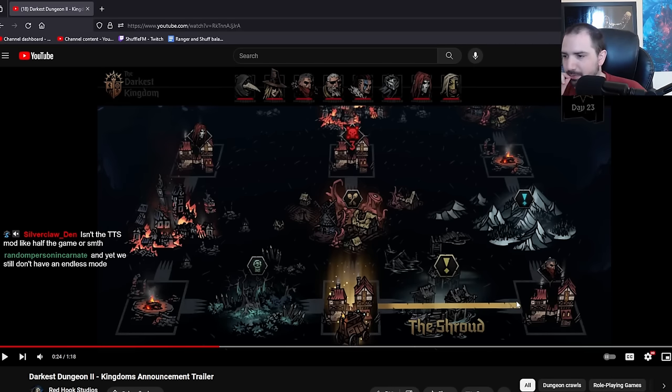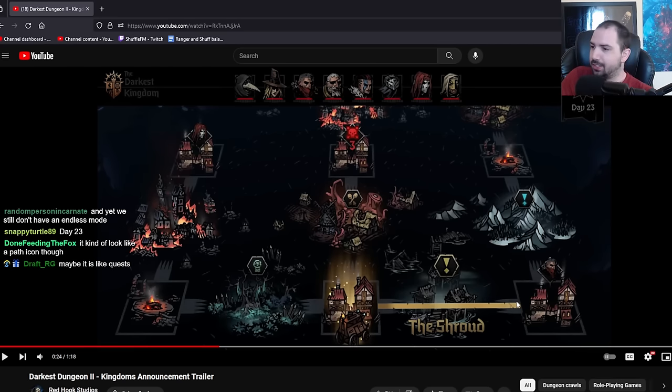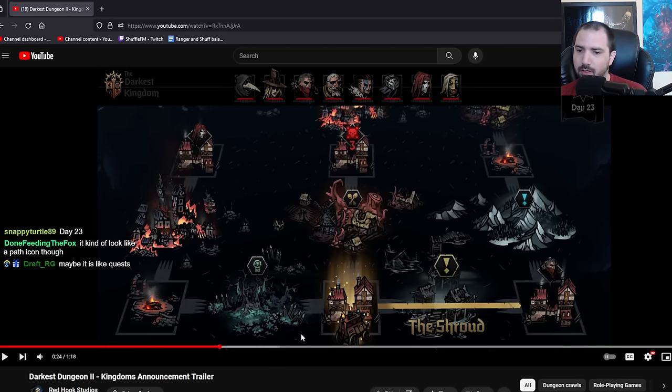Isn't the TTS mod like half the game? It might be now, yeah. Like, Quest? It could be Quest. I'm just wondering what the difference in color is here. Also, Red Hook, these are not the same size - this blue one is substantially smaller than this yellow one.